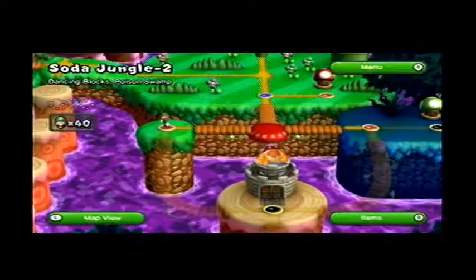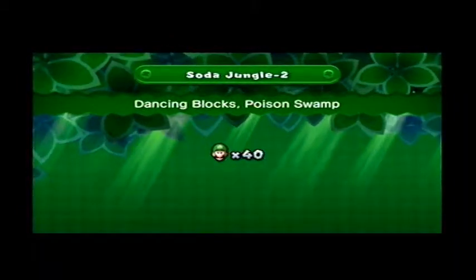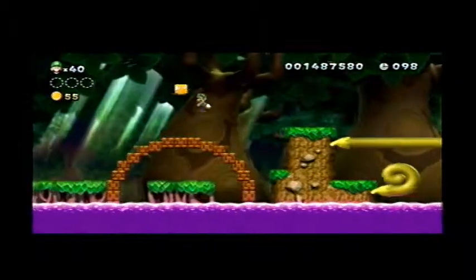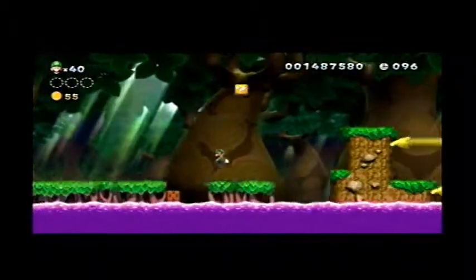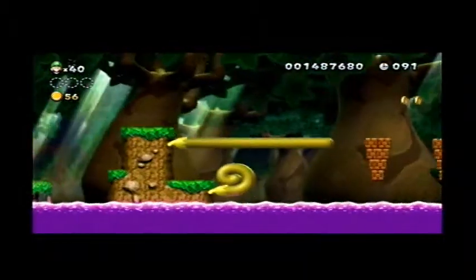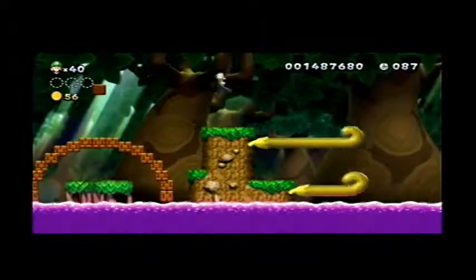On to 5-2: Dancing Blocks, Poison Swamp. And of course, as you guys remember, this level does have a secret exit, but we'll be doing that one later. So on this level we have these blocks that kind of dance around, if you will. It's not that hard to get through them.